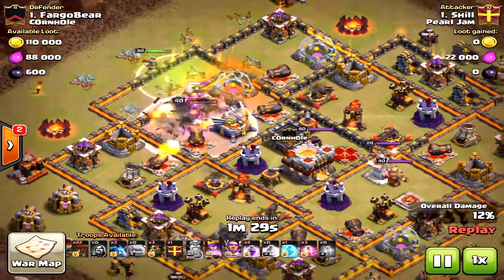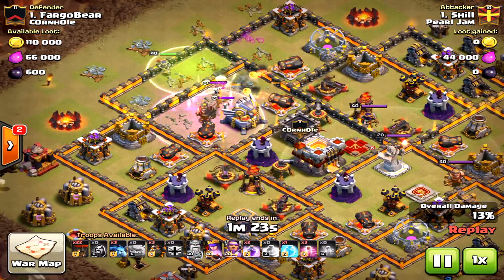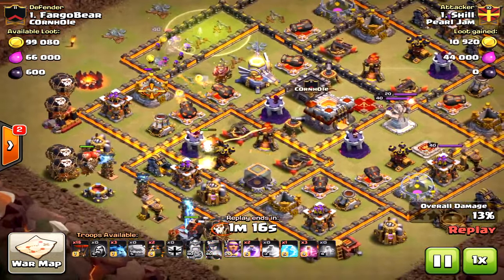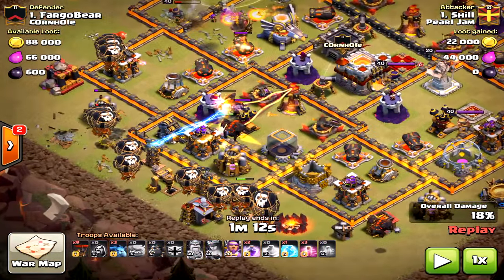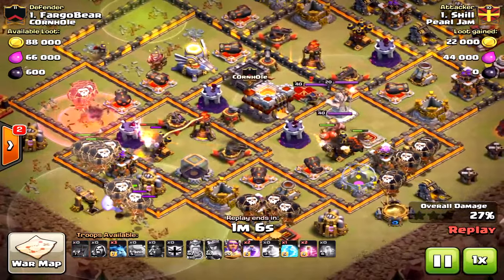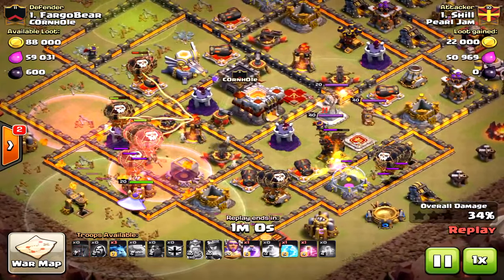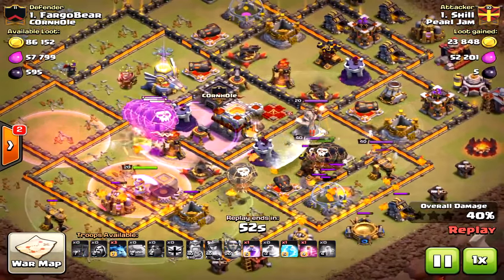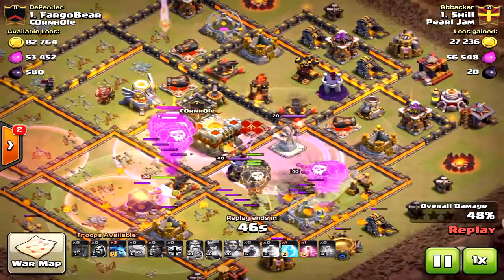I also would have come in on the queen side, but notice you have to contest with three heroes there — very difficult. You need to take down the queen in these attacks; I think that's paramount over even the eagle artillery. This is a great deep defensive base because it separates the queen from the eagle artillery. The ground portion didn't do enough, and the air portion is really at an imbalance — it didn't take down the queen nor the eagle artillery, so this is not going to be a three-star raid.